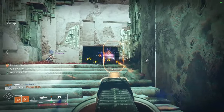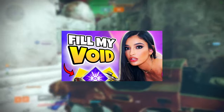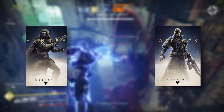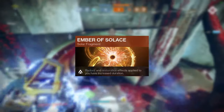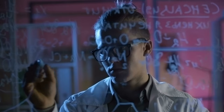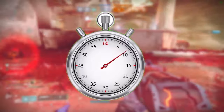The Summoner Auto Rifle is finally back in Trials of Osiris, and with all the changes to PvP, I'm here to give you the easiest and most effective updated meta builds for Hunter, Warlock, and Titan. If you're a PvE player, no more wondering about the best aspects, fragments, weapons, or mods to run. This video is going to show you precisely what to run and how to run it, all in 9 minutes or less. Let's get started.